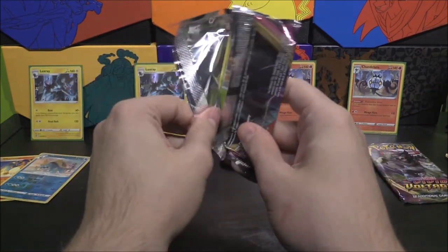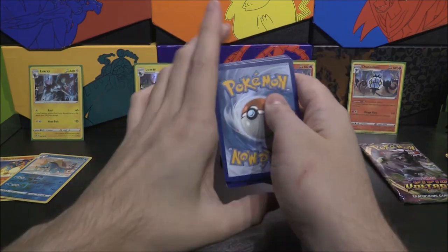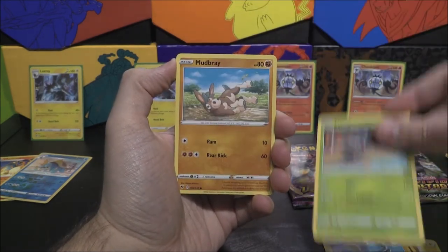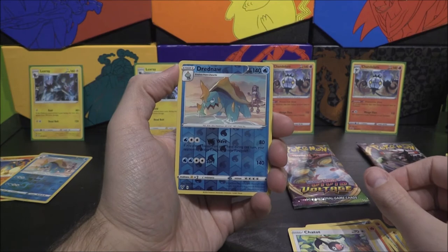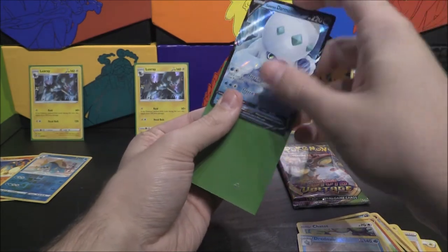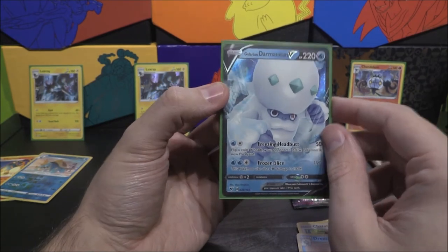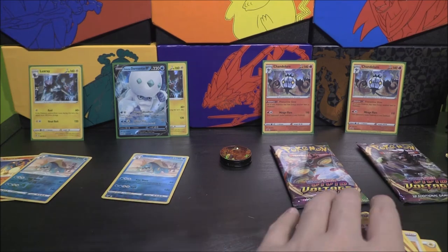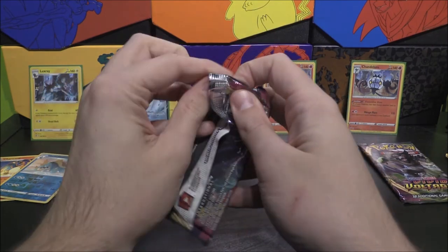Orbeetle VMAX on this one. Let's see how we can do — we've got four again. We get a Lightning Energy, Carolis, Stone Fighting Energy, Electrike, Pineco, Mudbray, Poochyena, Charmander, Chatot. Another Dreadnaw Reverse — interesting! The rare or better is a Galarian Darmanitan V. I'm putting it out there, this card is the haunting card from the set. I'm pretty sure I now have six of these — that's not healthy, and I don't even have the full art yet.